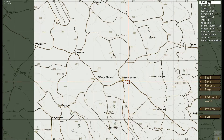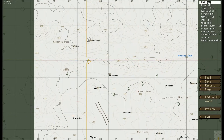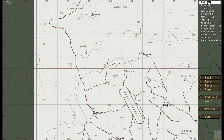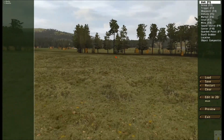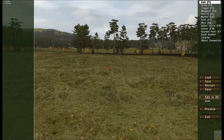Now we're on the map. You can pick wherever you want to set up your building. Double right-click and go to Default Camera — this will bring you to the Edit in 3D World mode. As you can see, you can travel around. You can go back to the overview map and simply click on Edit in 3D.